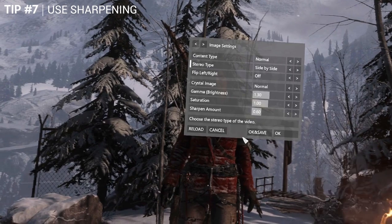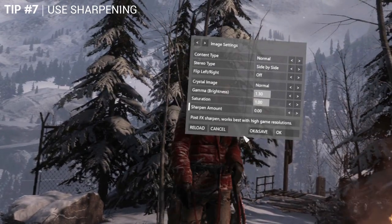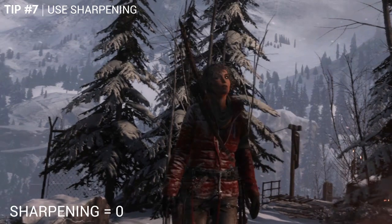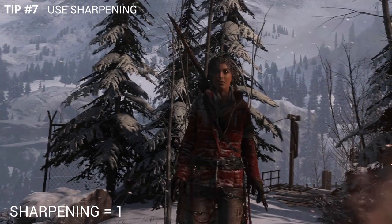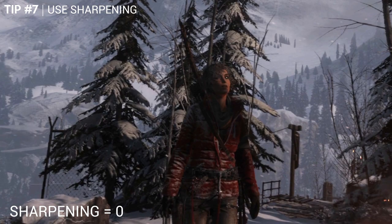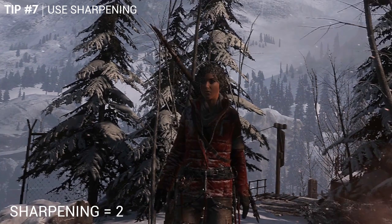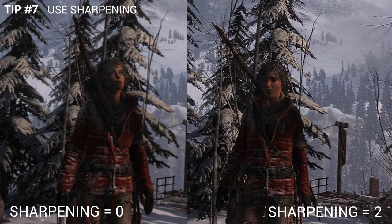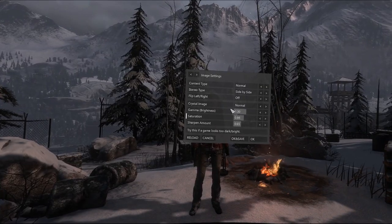Tip number 7: use Vorpex sharpening. This is an option in the image settings and it really brings out details in the game. I personally recommend running at 1440p resolution minimum, and I usually go with about 1 to 1.25 for sharpening — if you go too high it can look unnatural. Here is Rise of the Tomb Raider with no sharpening, then at 1, then at 2. It's difficult to see on YouTube but it makes a big difference in the headset. You can also adjust gamma for brightness and saturation to affect the colours.